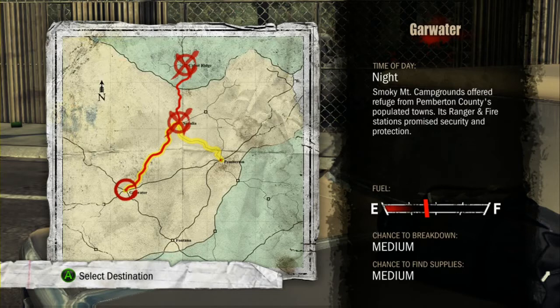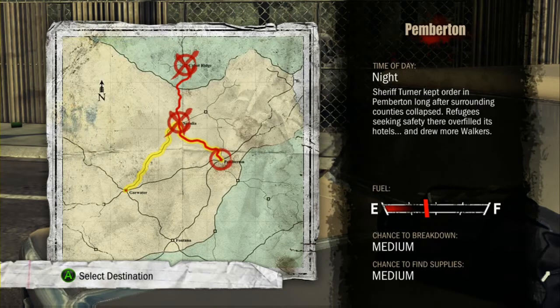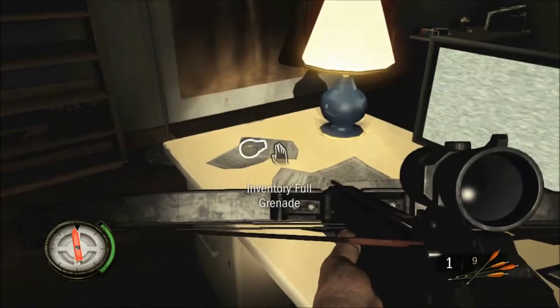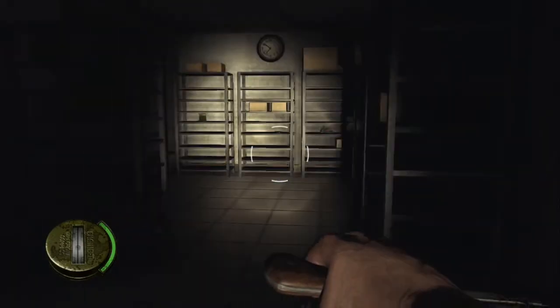The first time you find a grenade will either be in Garwater or in Pemberton. In Garwater it will be on the ranger's desk. In Pemberton it will be in a storage room inside the police department.